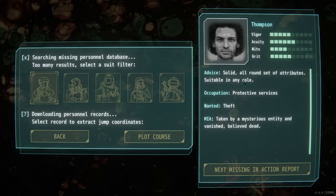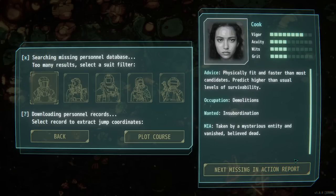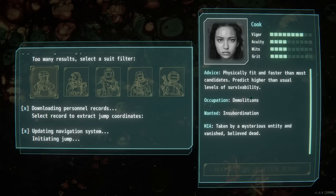Downloading personnel records. Solid all-around set of attributes suitable in any role. Wanted for theft. MIA, taken by mysterious entity and vanished. Believed dead. We could pick a different character. Physically fit and fast — they predict higher and unusual levels of survivability. Wanted for insubordination, occupation: demolitions. Taken by mysterious entity and vanished. Believed dead. Let's go for that one. The other one's all around but we're going for like a kill build because of our class.